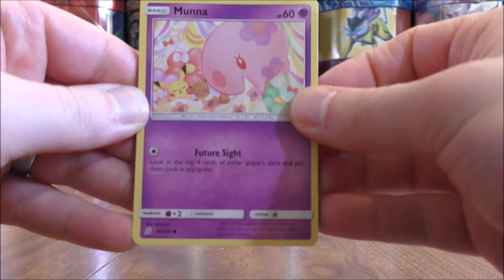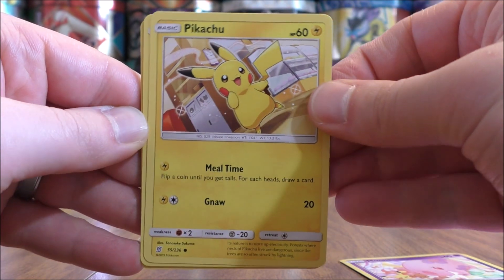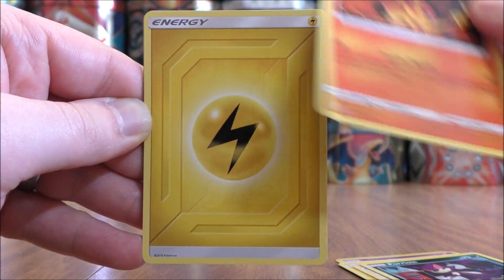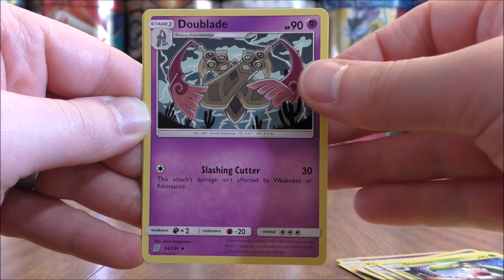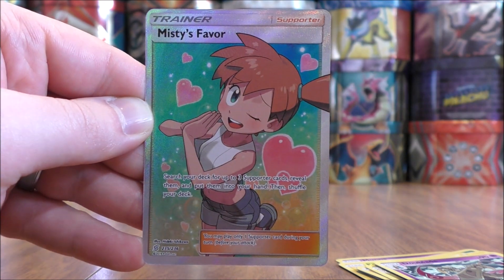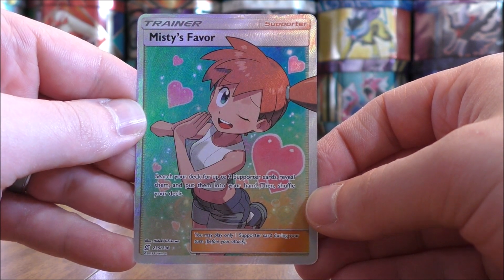The first pack of the four starts with Munna, Pikachu, Lickitung, Purrloin, Magmar, Lightning Type Energy, Dragonair, Steenee, Doublade, a Reverse Holo of a Sneasel Common, and the final card would be a Misty's Favor.